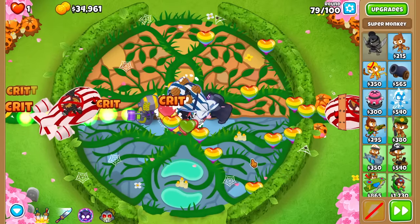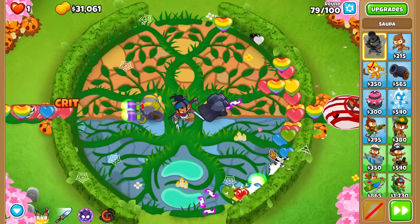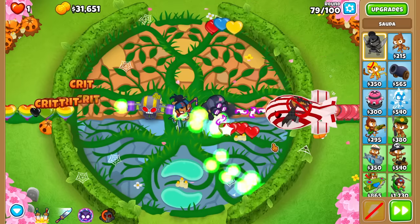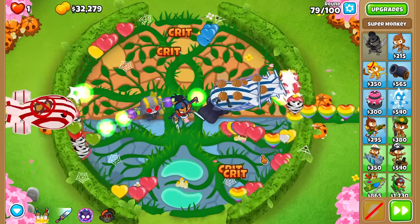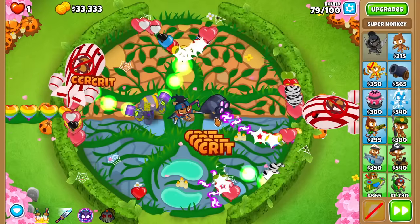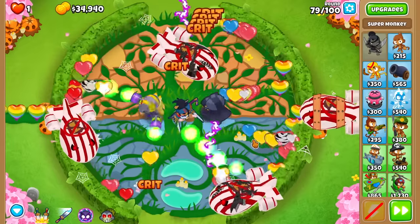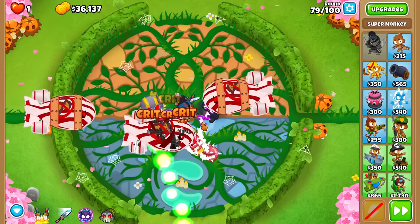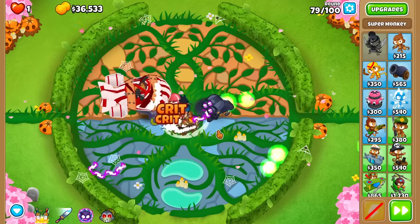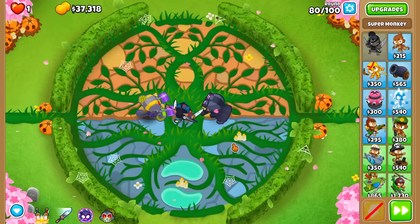Round 79 — it looks like a pink bloon might be sneaking through. I'm going to move this guy back to First, and set up on close First now. Before this it was okay to pop MOABs a little bit quicker, but now we've got to be safer and smarter. That's working much better — there's not a bunch of bloons piled up in the middle. Round 79 is defeated pretty easily. Round 80 shouldn't be too bad. We've got the Technological Terror ability if we need it — going to try to survive without it and save it for the rounds in the 80s when we actually need it.